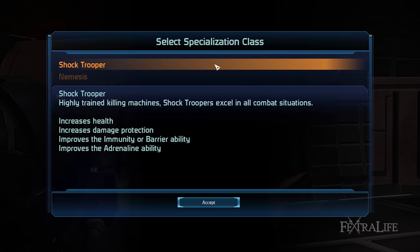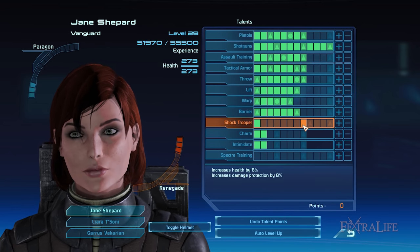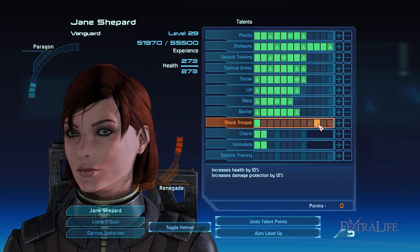Shock Trooper focuses on increasing your HP and damage protection. It also reduces the recharge times of both Barrier and Adrenaline Burst so that you can use your abilities more often. Conversely, Nemesis is better if you prefer to offensively deal with enemies using Warp and Lift, allowing you to quickly kill them from a further distance. Between these two, I highly recommend taking Shock Trooper and raising it to rank 12 to improve your survivability rate and defensive abilities.